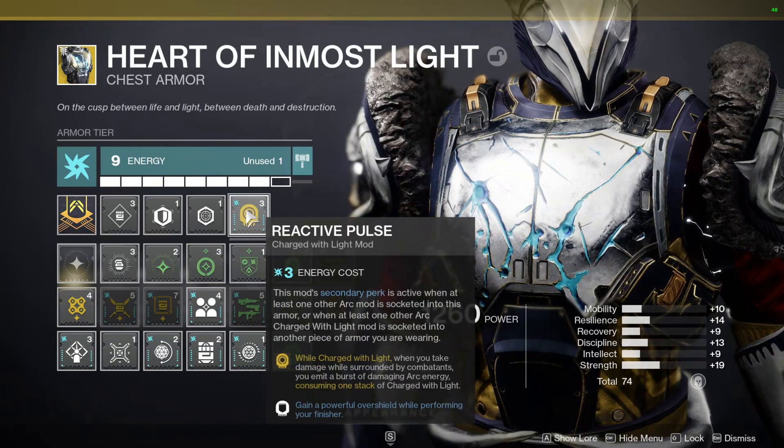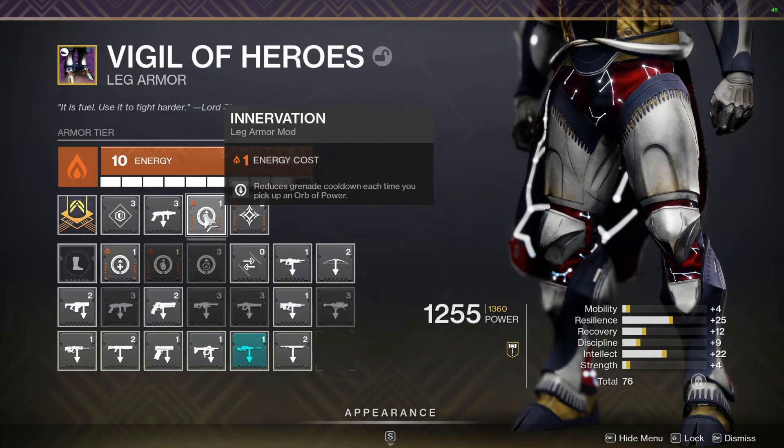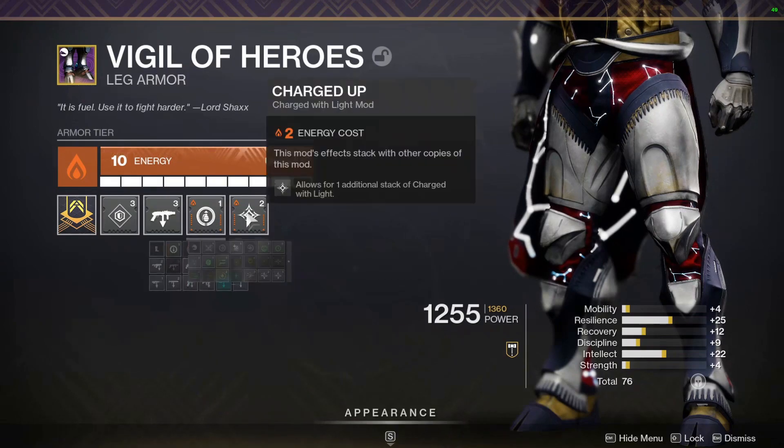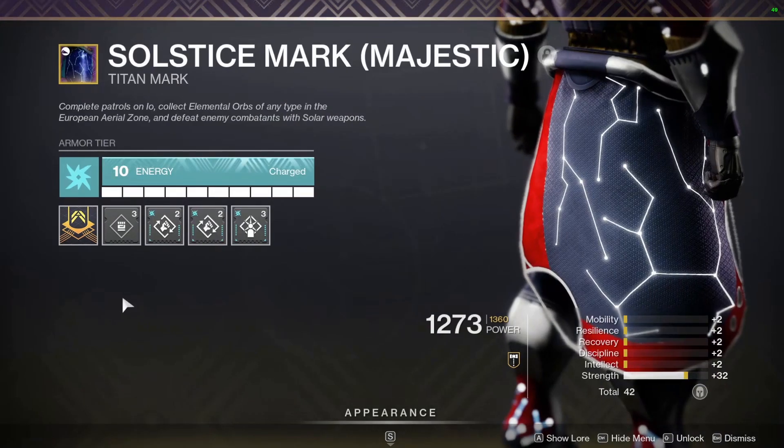On my legs: a Resilience mod, Grenade Launcher Scavenger, Innervation — reduced grenade cooldown each time I pick up an Orb of Power — and Charged Up for one additional stack of Charge with Light. I would have preferred the melee ability version but since I needed Solar legs, this is what I'm using.